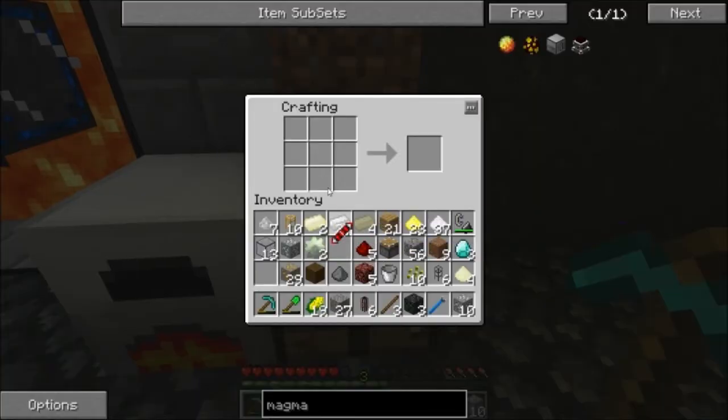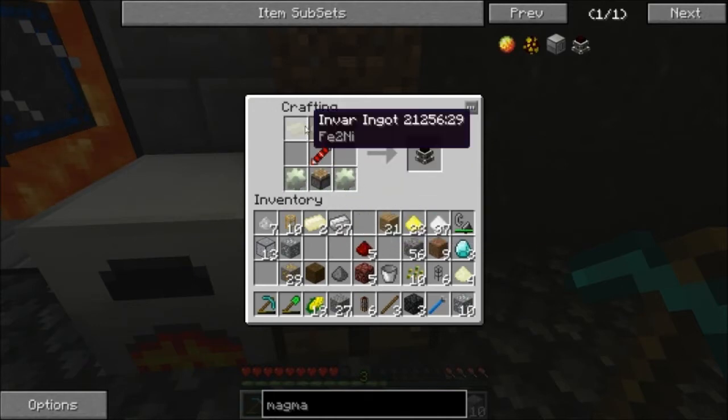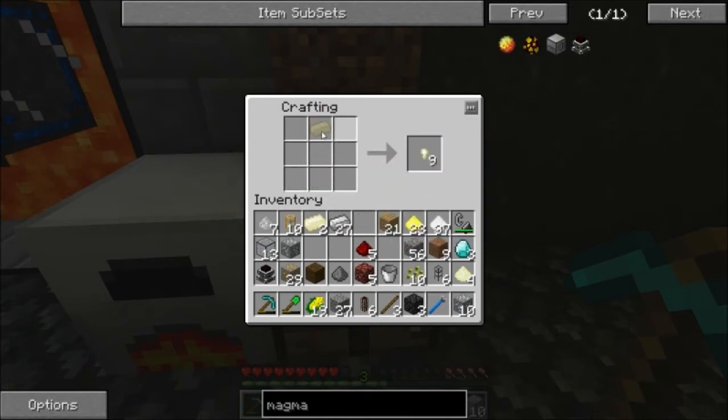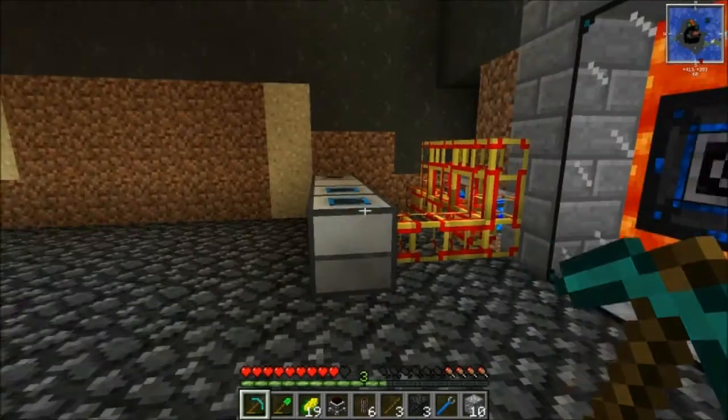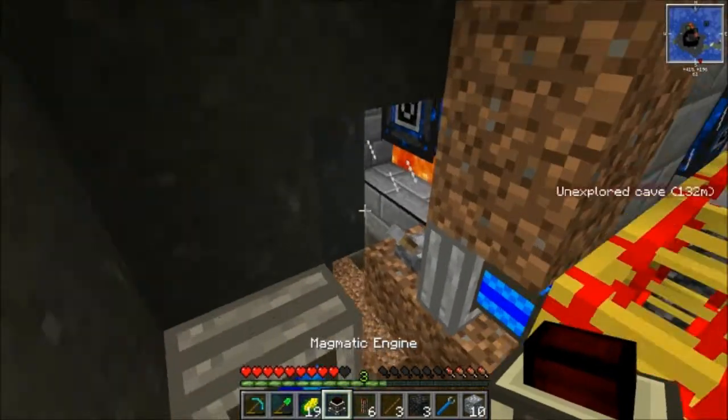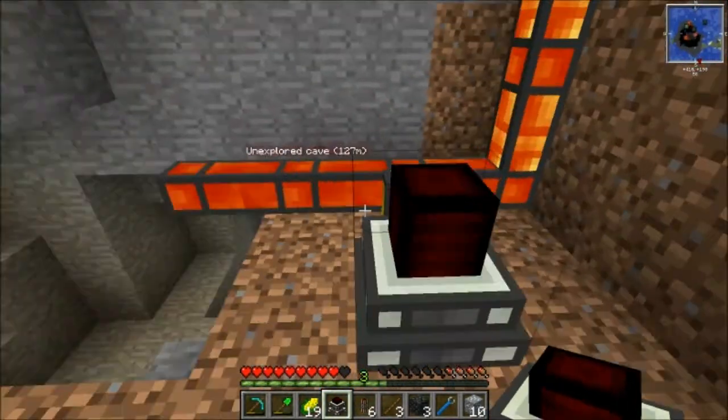Now I think we have all the stuff. We'll just put that there and our Invar gears go right here. Now we put three pieces of Invar right across the top — not four like I just did. And there we go — we have ourselves another magmatic engine. So we'll go down here and hook those all up together.